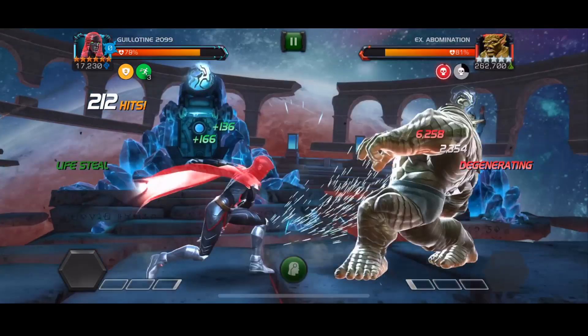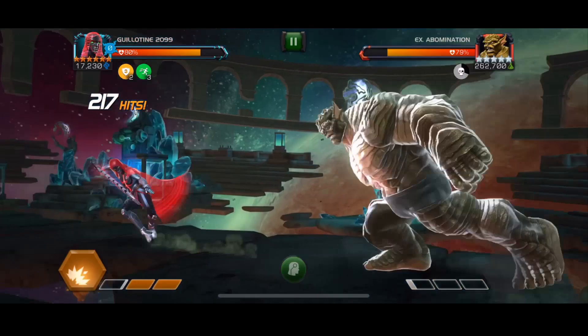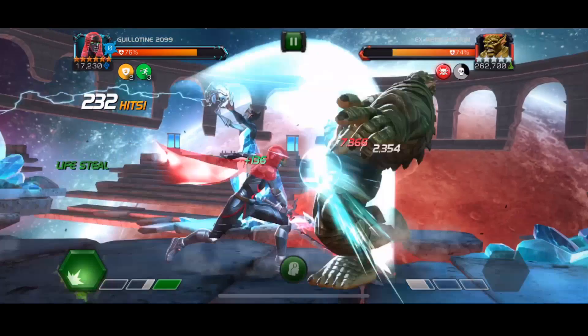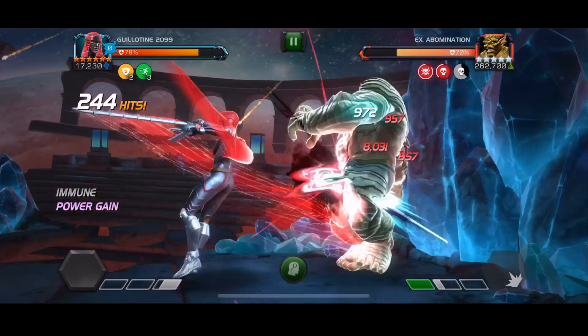Abomination is a very chunky opponent — it has about 3.4 million hit points. This guy is much bigger than any champion you're going to fight on your first Labyrinth of Legends clear path. Direct damage per hit is just above 7,000 now, so we're dealing some really nice damage per hit. The average hit at the moment is about 8,500 to 9,000. Per hit you can really see how the damage starts to ramp up.